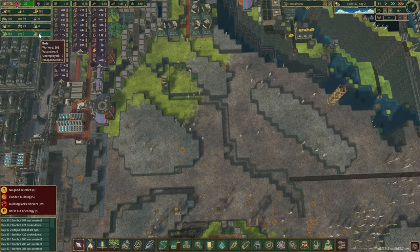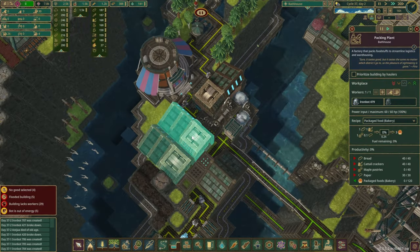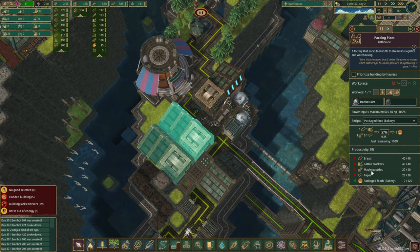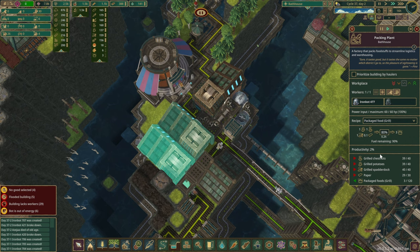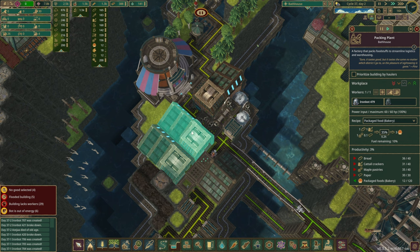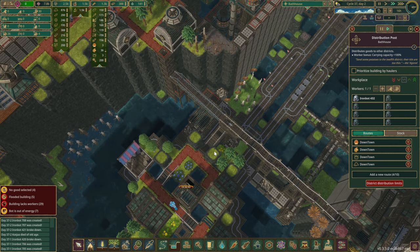The bot population seems to be going up again which is great. We've got some cattail crackers now and the first load of maple pastries, which means we are now producing packaged food from the bakery. The other station is operational as well. Do we have enough power? Looks like we're fine. That's going in here - you're exporting it. And voila, I think we can call this one a win. It was a very close one but I think we're good now.